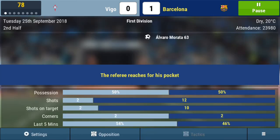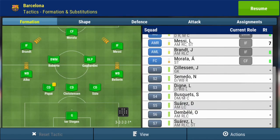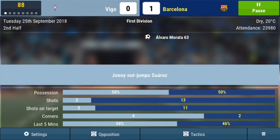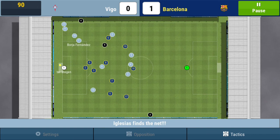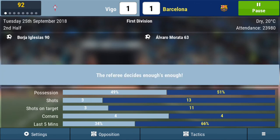Morata is looking very exhausted so we're going to put Suarez on for him. Dembele is coming in for Messi. Brandt is looking a bit exhausted as well, so let's change our front three - hopefully it doesn't ruin the style of play. Just two more minutes, we're two minutes away from a win. Can we get the win? Oh no... that was just so unlucky.